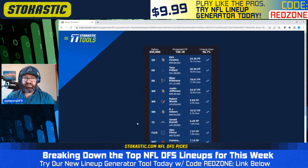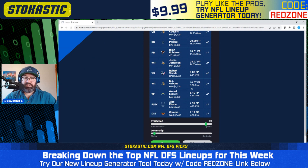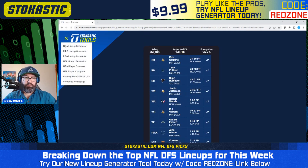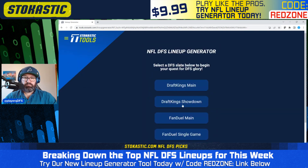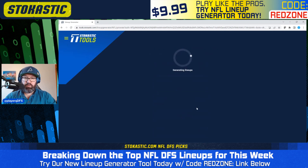Fourth Chalky lineup: sure enough, we get the Vikings stack — Kirk Cousins with Jefferson and Osborne, Gerald Everett as the bring-back. We've got Tony Pollard and Bijan Robinson, two of the more expensive running backs, both in pretty nice matchups against the Cardinals and the Lions. Robert Woods this time instead of Tank Dell as our cheap Texans wide receiver option, and Alec Pearson with the Commanders defense. Now let's go check out some balanced lineups on DraftKings.